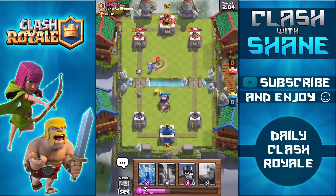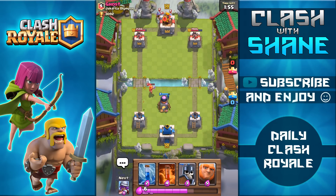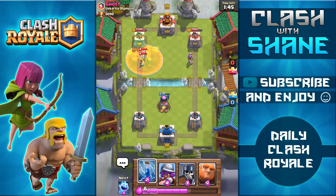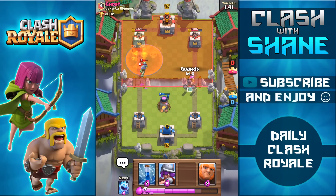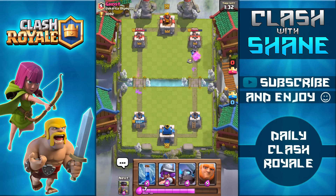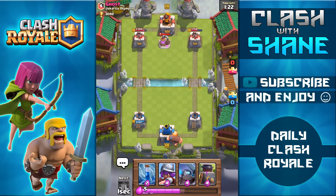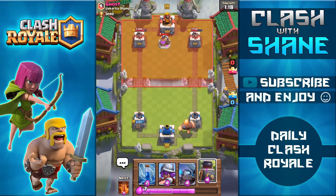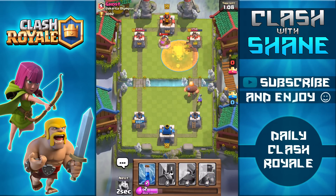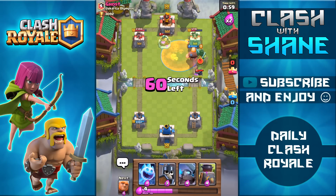Using another furnace placement. He drops a valkyrie — let's see what he uses to support it. He plays three musketeers, unfortunately at a pretty high level 8. Going to use the ice spirit to distract and kill one long enough, soaking up a couple of shots. I don't want to use anything else — trying to build up elixir advantage. His right tower is a bit lower, so we're going to push on that side. Kill that princess — now what is he going to do back there? That zap spell was not worth it at all.